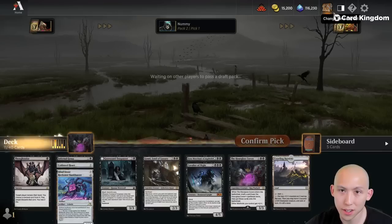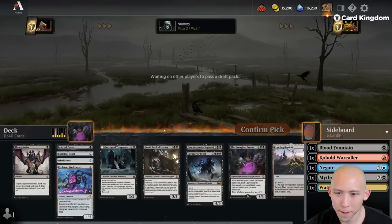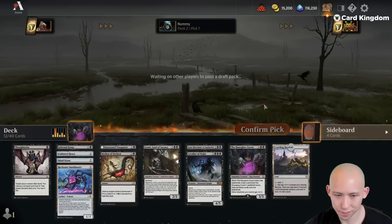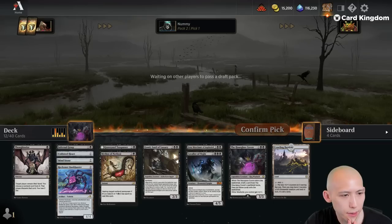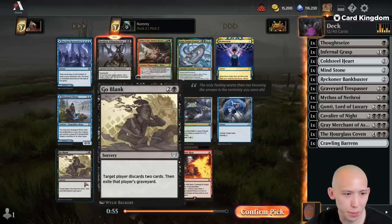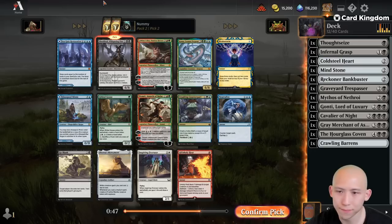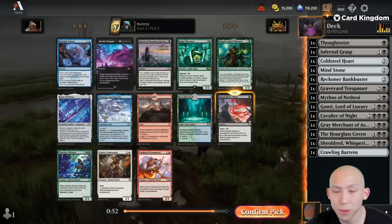I could be taking cards of other colors — we're trying to force it after getting the Coven into Grey Merchant, so think of this as a stipulation. No Rankle on the wheel; somebody took the Worm. We want Knight of the Ebon Legion type things. There's a Koma here, Shouldered Red is obviously great, and we'll probably end up wheeling the Go Blank. Very strong pack. Thirst, Invoke, March — all good. Let's take the cheap removal here and plan on wheeling the Invoke.